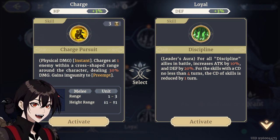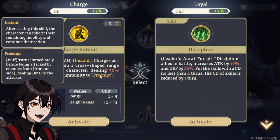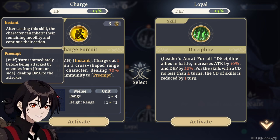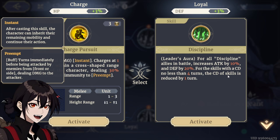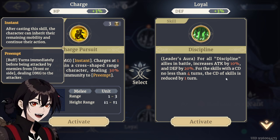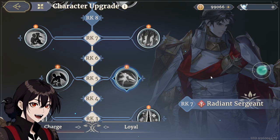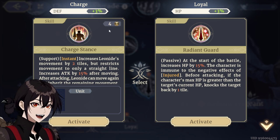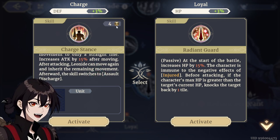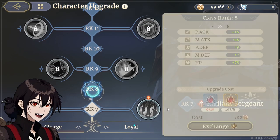Charges one enemy in a cross-shaped range around the character, 30% damage and gains immunity to pre-amp — yes, that's fine. The other aura for all Discipline allies in battle increases attack and defense. For skills with a cooldown no less than 4, it reduces cooldown by 1. This one might actually be nice, but mostly for himself — this is on a 3-turn cooldown too. Charged Stance is on a 4-turn cooldown, so this one can actually go down to 3 with his own leader skill. That's basically it.